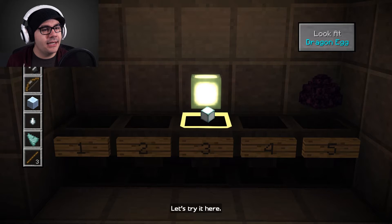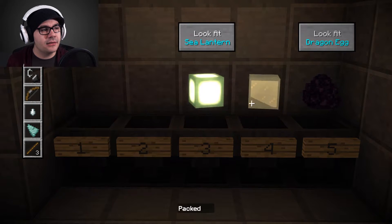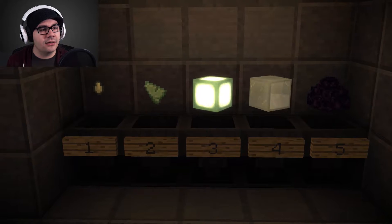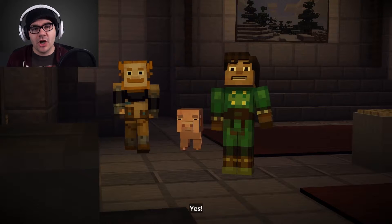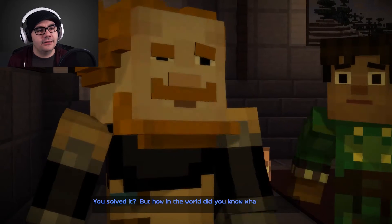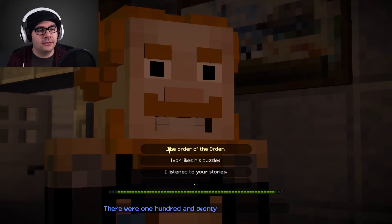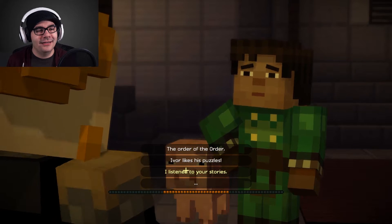Sea Lantern goes there. Sea Lantern. Ice — packed ice. Ghast tear. Prismarine shard. Boom! I'm good. You solved it. But how in the world did you know what order to put them in? You told me. There were 120 possible combinations. Everything I needed was in your stories. Nice work, Jesse.